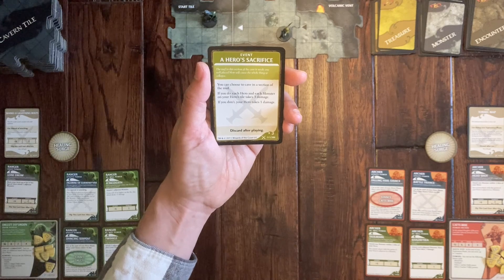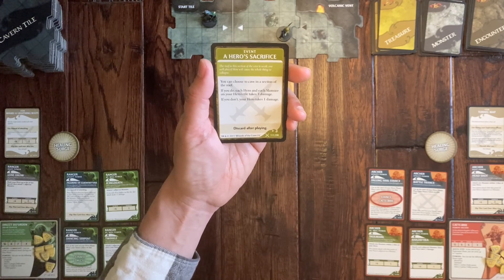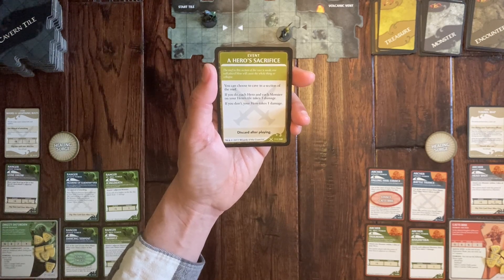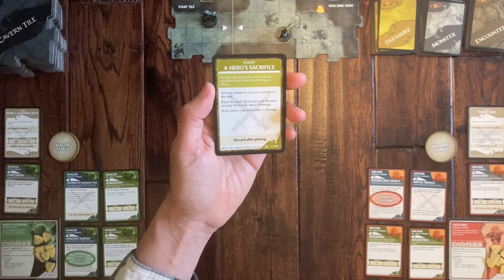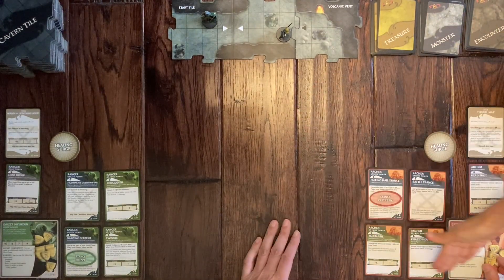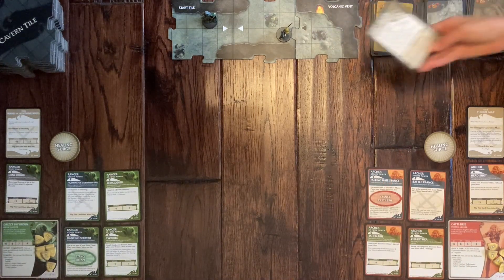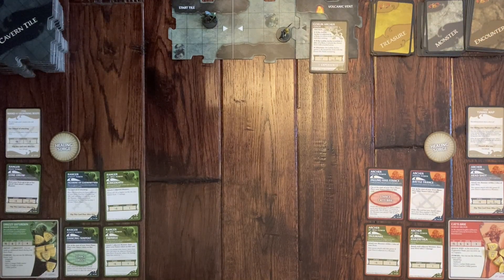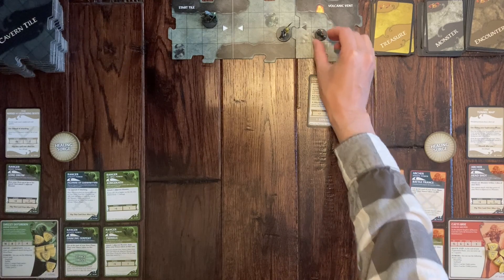Since there's no monster on the tile to benefit from caving it in, Emma takes one damage. We also have to draw a monster card — it's a Goblin Archer. He goes on the mushroom tile there.